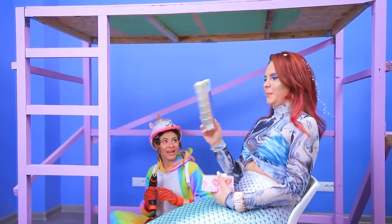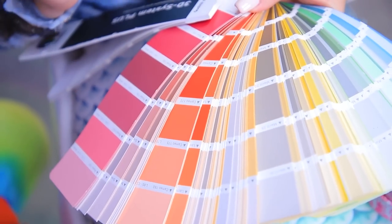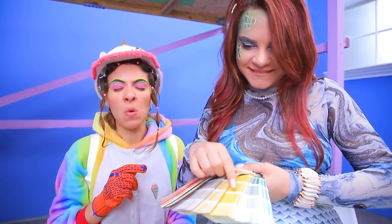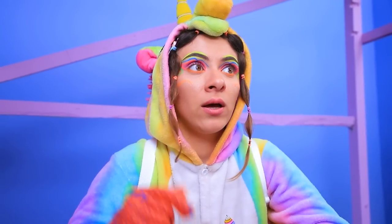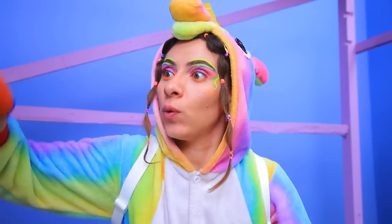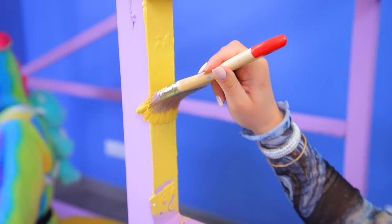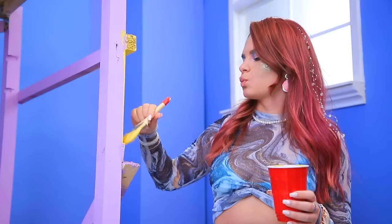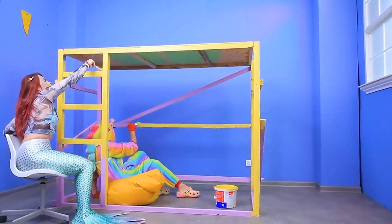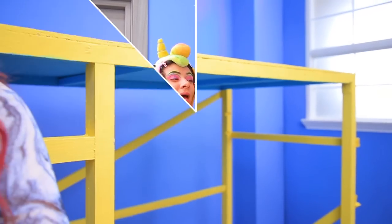Let's pick a paint color! This one? No! Maybe this one? No again! What if we try yellow? I love it! Unicorn magic — now we have paint and brushes! Let's get to work! I'll paint the first floor! And I'll take care of the second floor! The frame is ready!